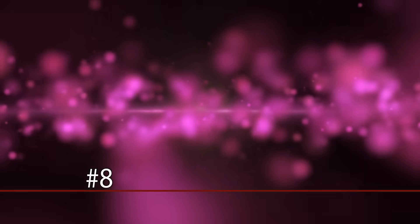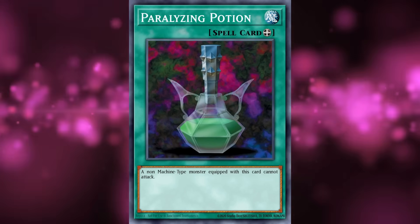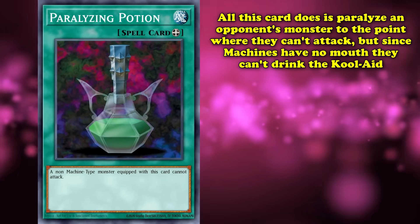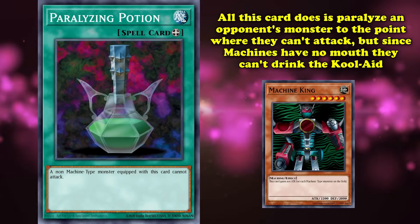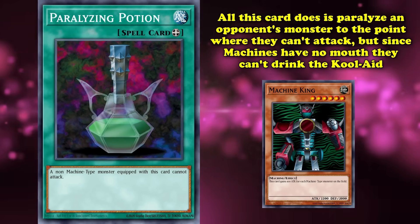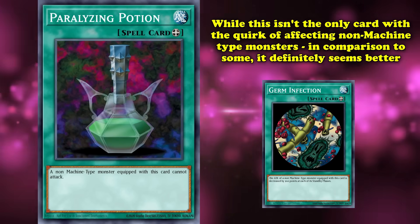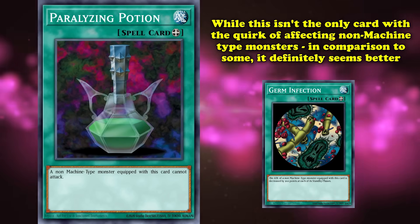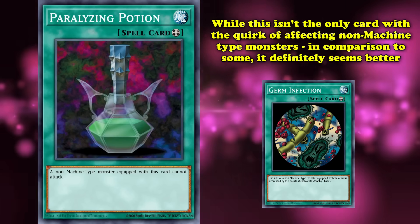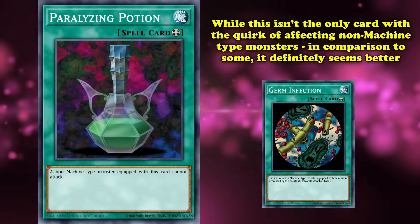And brewing into number 8, we have Paralyzing Potion — yet another early equip card that, despite being a potion, ended up aging like milk. All Potion does is paralyze an opponent's monster to the point where they can't attack. But for lore reasons, it doesn't work on machine-type monsters, likely because robots would struggle to drink it. Potion isn't the only card to have this quirk though — Germ Infection, another terribly-equipped spell covered in the previous list, can't infect machine-type monsters either, which prevents it from slowly chipping away their stats. Although in comparison to Germ Infection, Potion seems like a much better card, even if not by much.